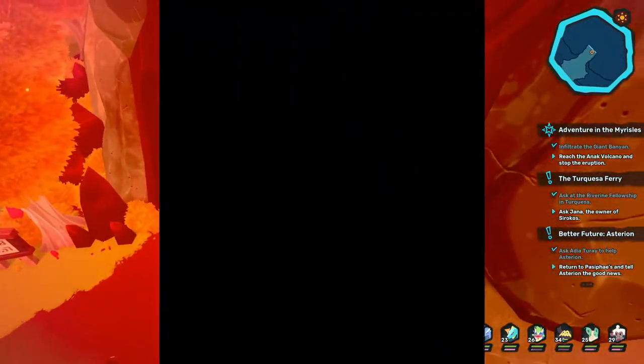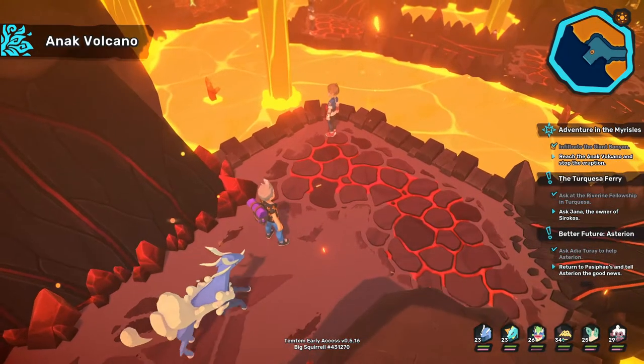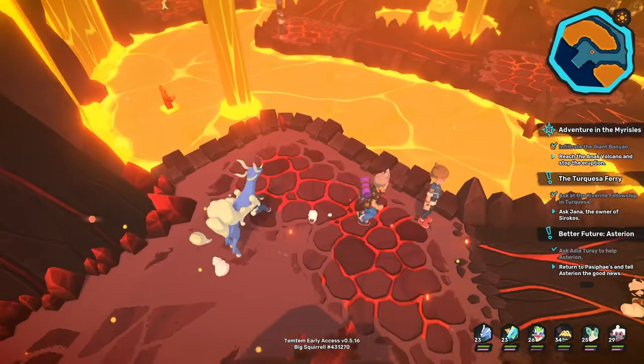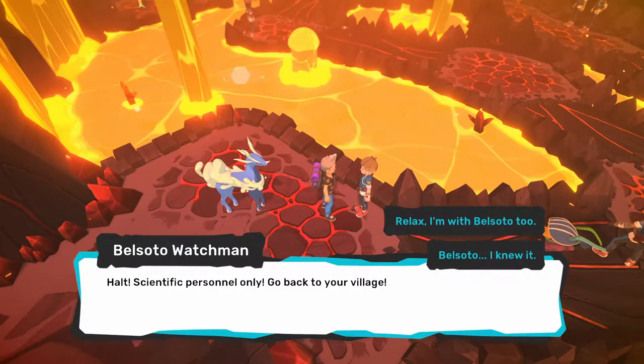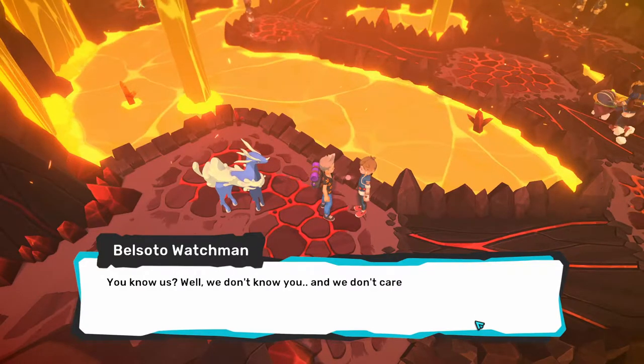Got our OCR all ready to go. Last time this is all we saw. Belsotto is definitely here doing something. 'Halt — scientific personnel only. Go back to your village.' Ah, Belsotto, I knew it. Of course I know it, I saw the uniform.